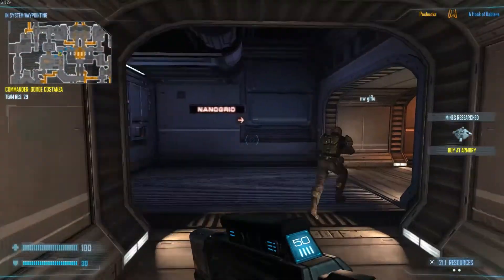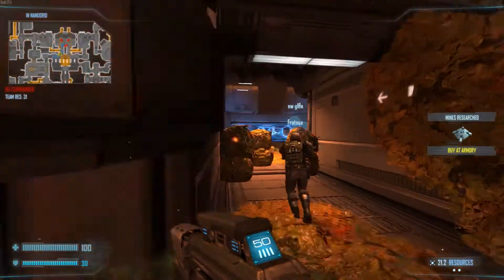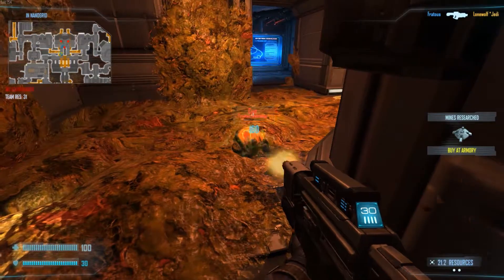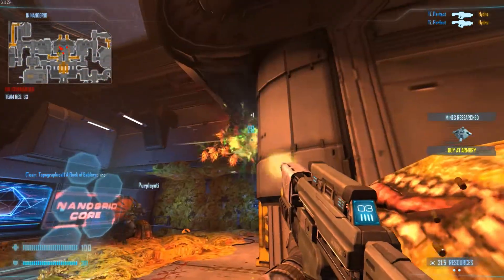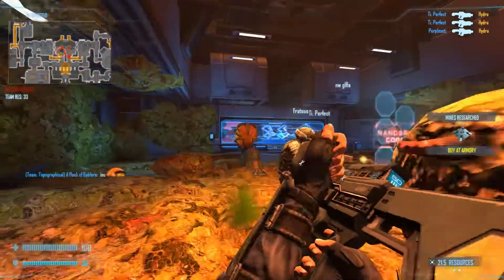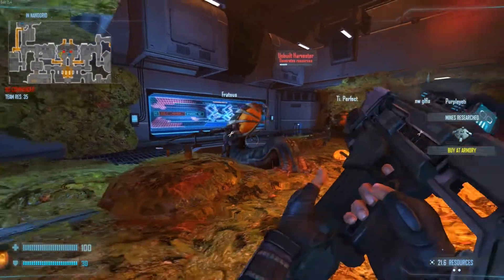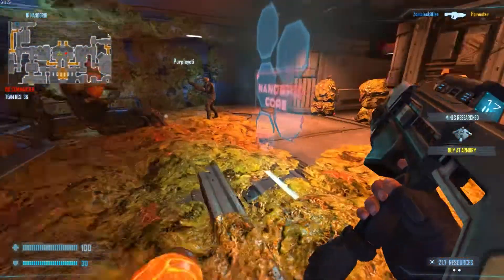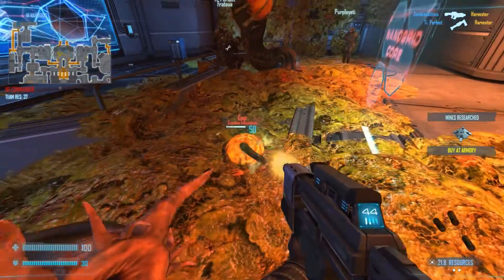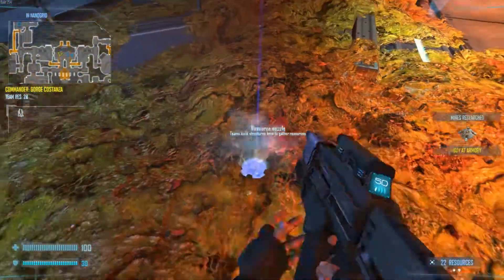Oh fuck, go go go! Greens are new and there's two of us that are new. Gonna destroy that cyst. Gonna destroy the turrets. Let's get rid of this. It's a built Harvester. Harvesters generate resources for the Aliens, so if we destroy them, then the Aliens won't be able to do as much, which is always a good thing. The less the Aliens can do, the better.